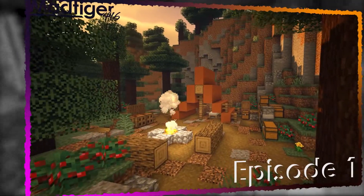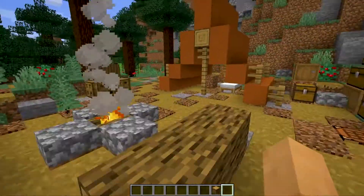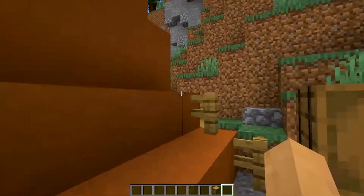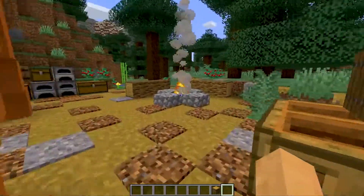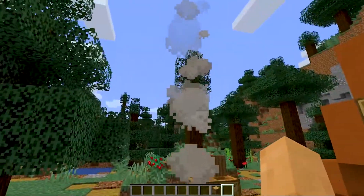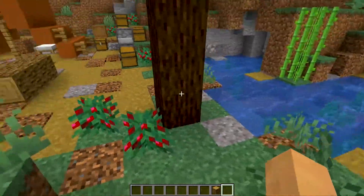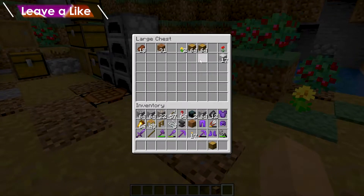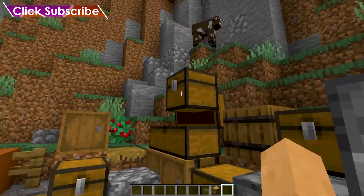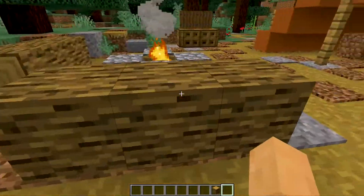Starting off in episode one — this is the spawn, world spawn, where we started out right here. We took a walk and built this campsite. We actually built it first way over there but moved it because it got in the way of something else later. So we put it at spawn so there'd be some food and supplies in case we start out or die there. I never got around to stocking it properly, though I should.